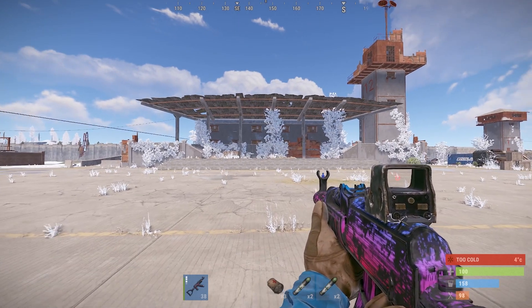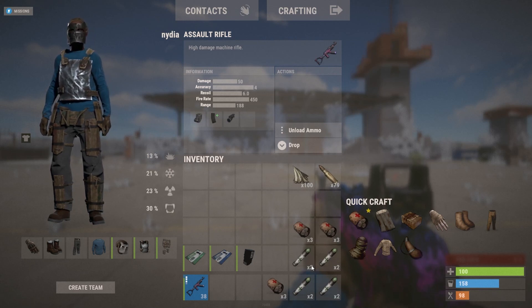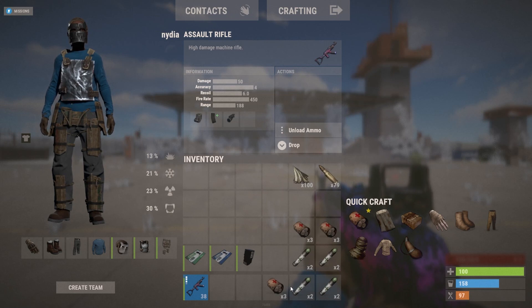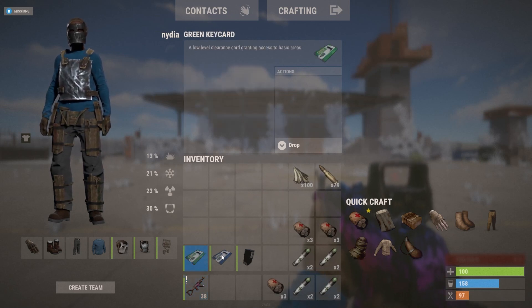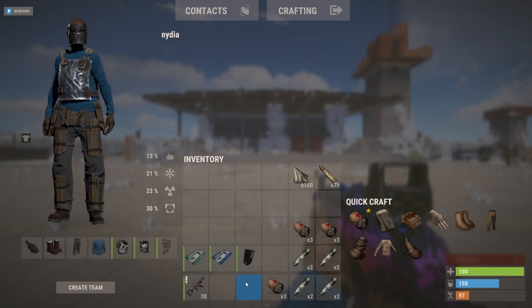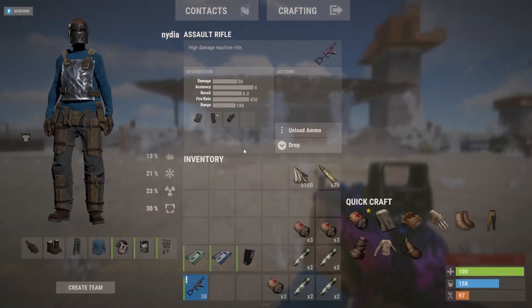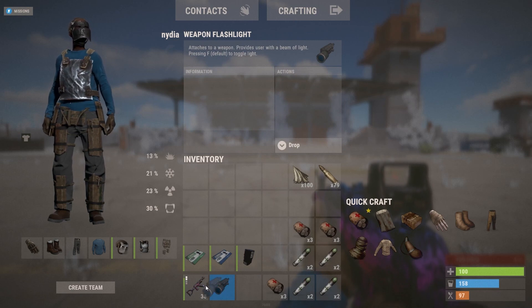First, I'll show you what you need when looting. You need a ranged weapon and ammo, some medical supplies — I prefer medical syringe and bandage for bleeding — a green keycard, a blue keycard, and two electric fuses. The most important thing is that you need a source of light, which can be a flashlight, weapon flashlight, or torch.